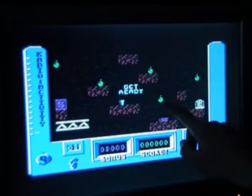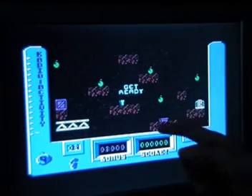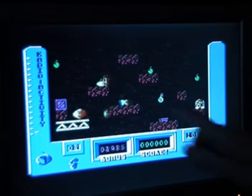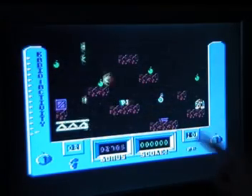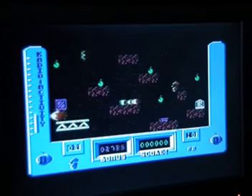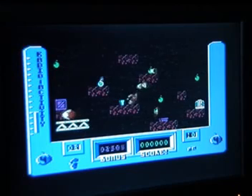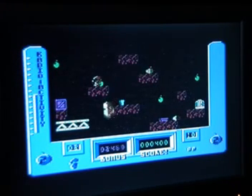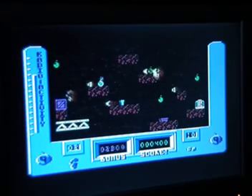These bombs — the green things — every so often one of those will start to flash and the countdown will start. If that reaches zero and the bomb blows up, your radioactivity level goes up. The idea is to collect these little brown things that are moving around and take them into this crate. When you've collected 10 of them on this level you move on to the next level. The big ball also increases your radioactivity level, so that should be avoided.